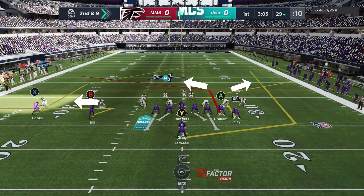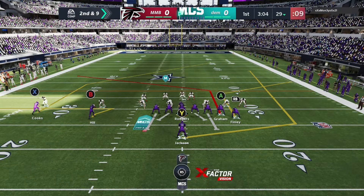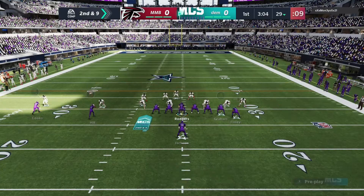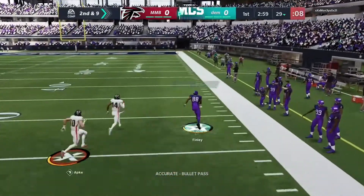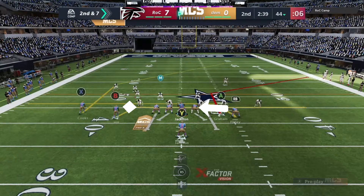Here you'll need dual tight end apprentice or HRM. Same thing - we're going to have A on the post, except we're going to zig B and put RB on a flag. You'll have that wheel underneath the flag to create a high/low if they're in a zone, and then obviously if they're in man, there you go.